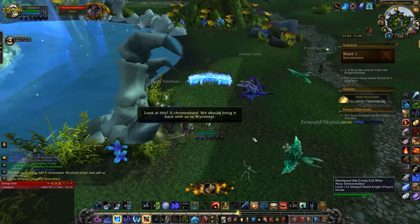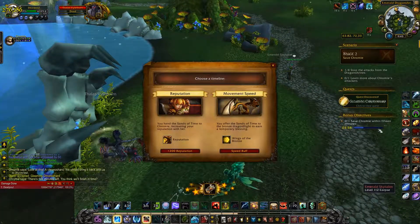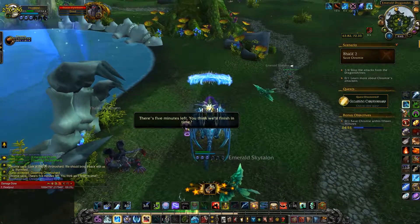After you do that, loot them, accept the quest, go back to the dragon shrine — the Wyrmrest Temple I mean — and turn it in for the portal to appear.